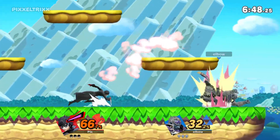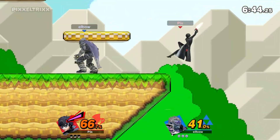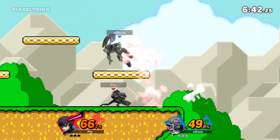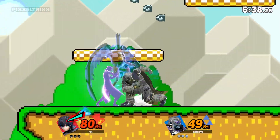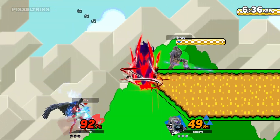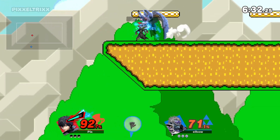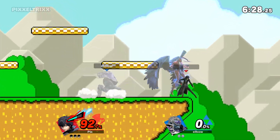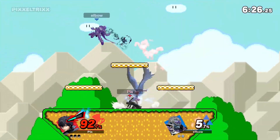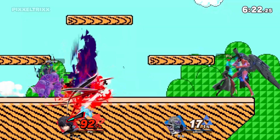His dash is really, really good. If you catch someone who missed their tech on the ground, it's a great follow-up move because it pops them up and brings them into the combo. As you can see, all of Joker's moves get incredibly more powerful once his Persona is unleashed. I believe that does twice as much damage.